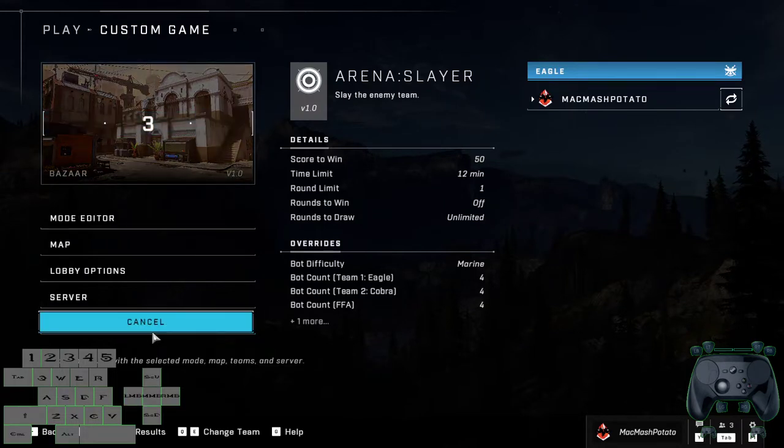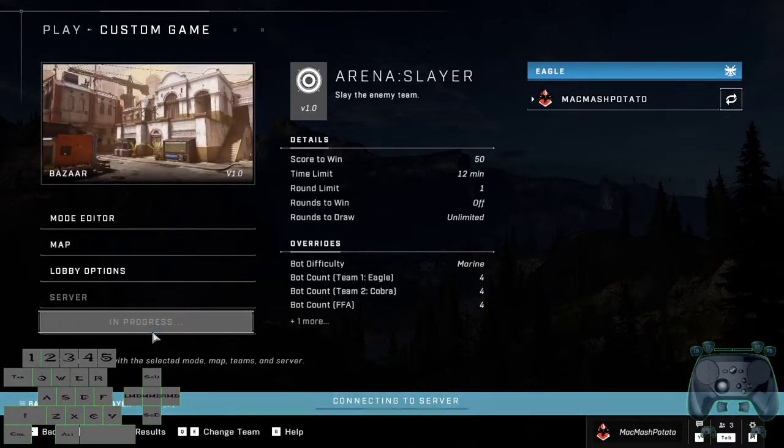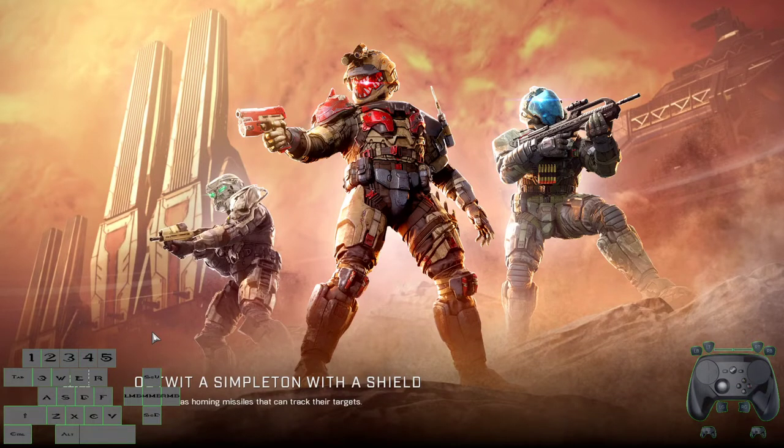I have keyboard and mouse input showing in the bottom left — not showing the mouse direction, I couldn't figure out how to do that, but you can see which way I'm turning by looking at the screen. I'll play for a few minutes with keyboard and mouse, try to get a killing spree, then grab the controller and do the same — maybe get a frenzy.